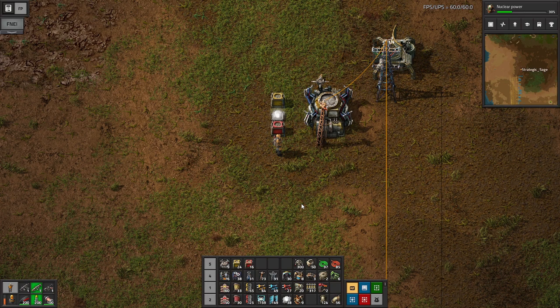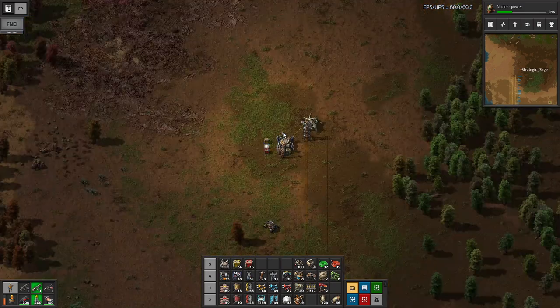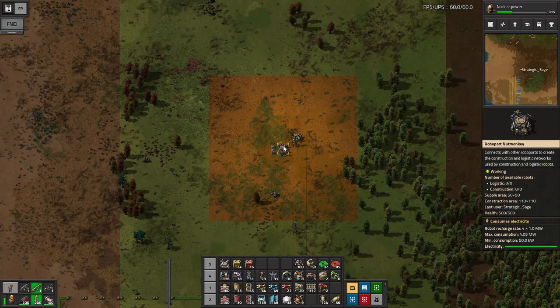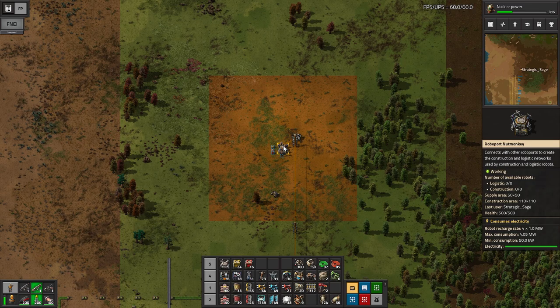Nuclear synergizes well with robots, so we'll be building up robots and nuclear at the same time. We'll get into the nuclear side in the next episode. The RoboPort is our key element for the robots. Notice the orange square as we hover over it, and then a green square further out. In the right side, supply area 50 by 50 - that's the orange square - that's how far out your logistics robots can operate from your RoboPort.